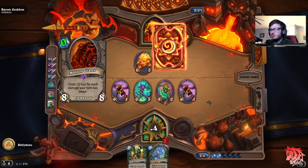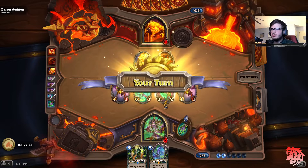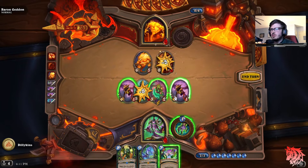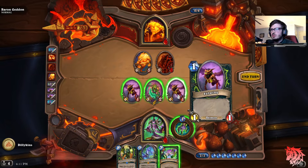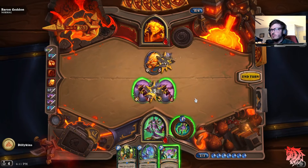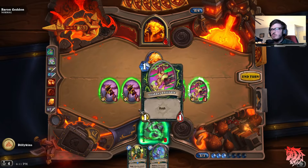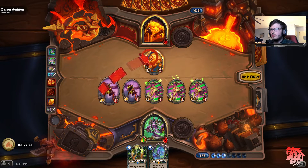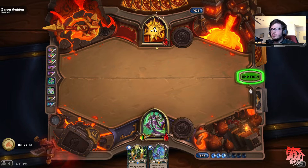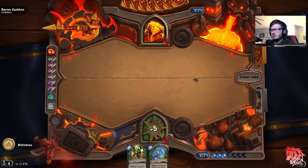Fire Elemental is gonna do 4 damage, and a Molten Giant. We have to watch out for that Molten Giant matchup — he just did 5 damage. This is a really close fight now. Let's go ahead and get rid of this big guy — yeah, let's get rid of the Molten Giant. We summon some Irodanis. Yeah, let's go ahead and go to the face. It's a really close match. He's gonna do 5 damage, still only got 3 health left.